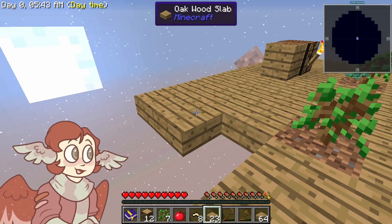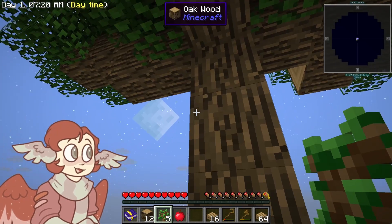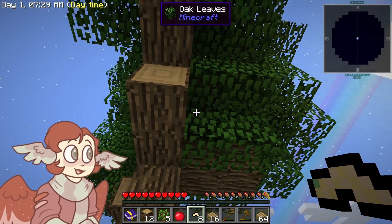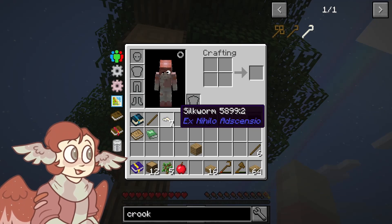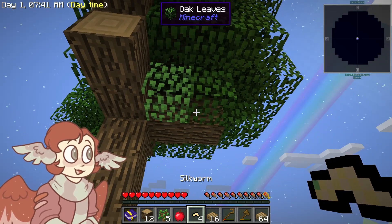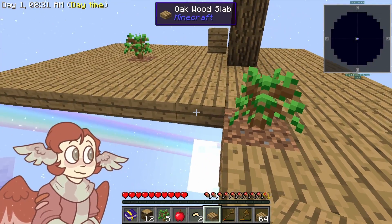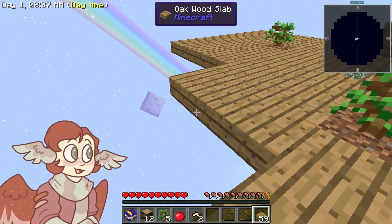Chopping down all those trees just to make dirt has really given me a lot of wood to expand this out, so I feel like I'm knocking out multiple things at once, which feels great. This tree is huge. I hate cutting down these types of trees — it'll give me a lot of leaves though. I had an advancement to infest leaves with silkworms, so I'm just gonna do that. It's spreading — whoa. That means I'm gonna have to cut down that tree anyways later.